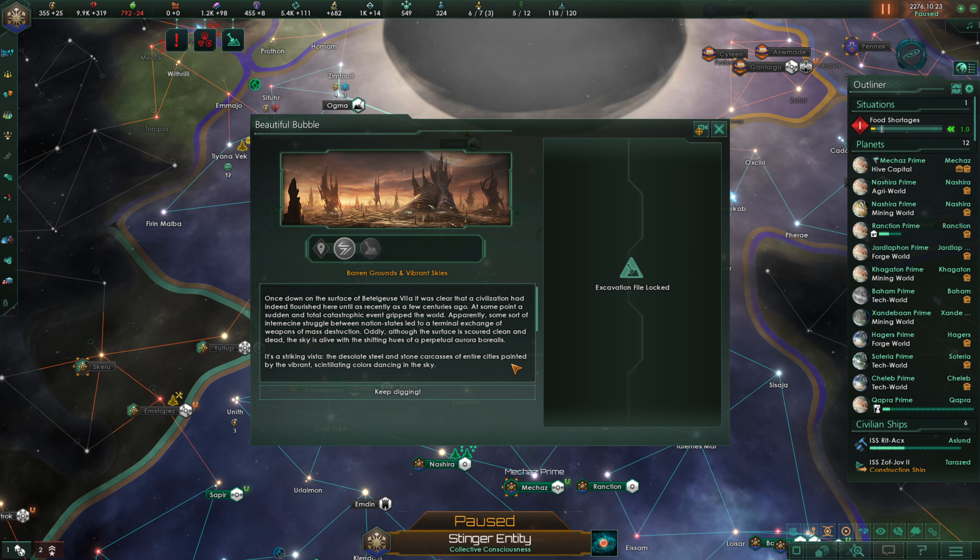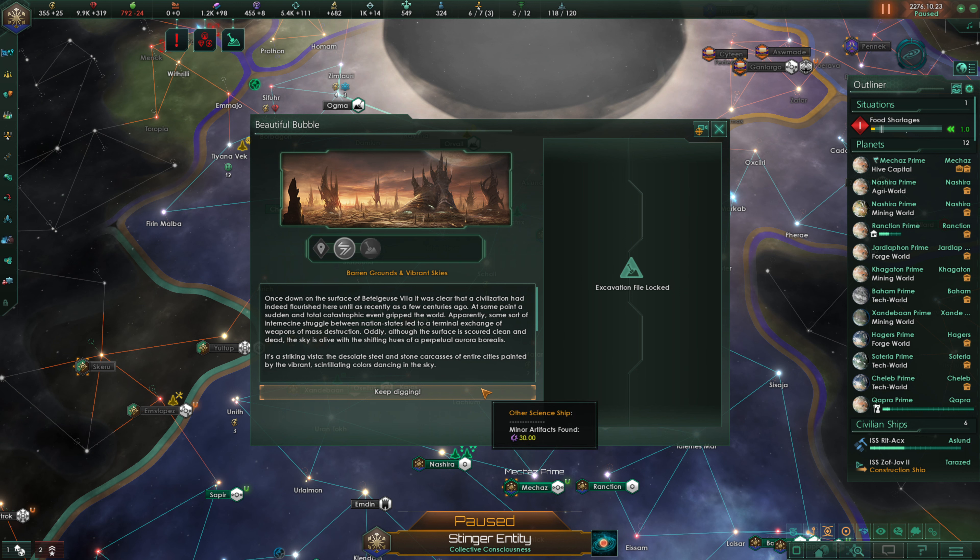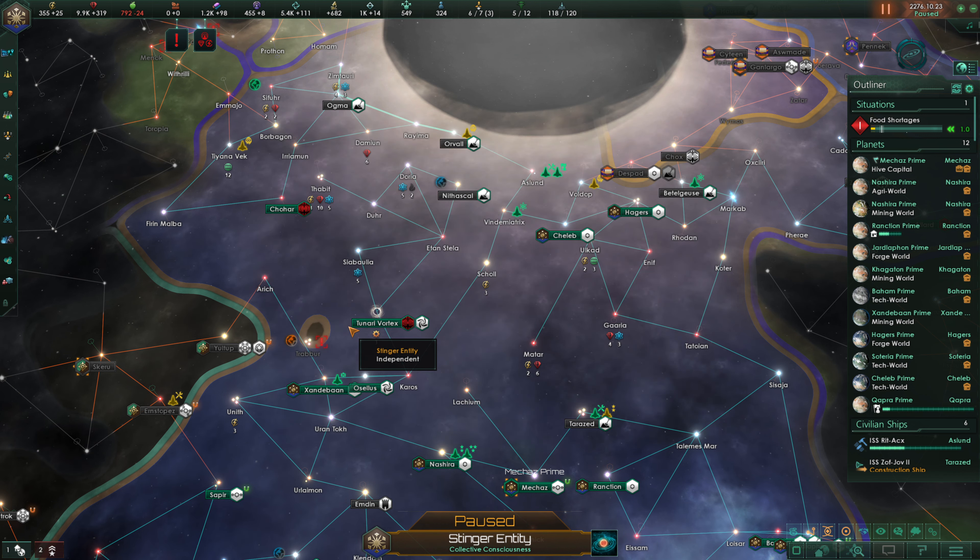Although the surface is scoured clean and dead, the sky is alive with the shifting hues of a perpetual aurora borealis — a striking vista of desolate steel and stone carcasses of entire cities, painted by vibrant, scintillating colors dancing in the sky. We'll keep digging. Phenomenal.